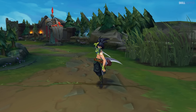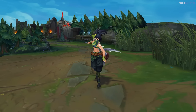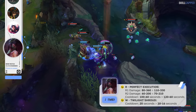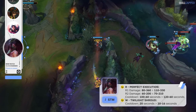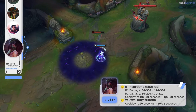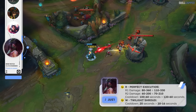Akali's all-in power is going to be stronger early on, but you won't be able to use her R as often as before. R1 damage is up in the early game but nerfed later on, while R2 damage is flat-out buffed at all ranks by 10. R cooldown is being nerfed, going up by 20 seconds at rank 1. W cooldown is buffed, going from 20 flat to 20 scaling to 16 seconds.